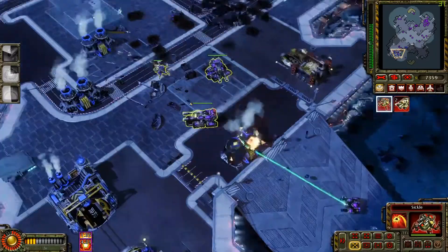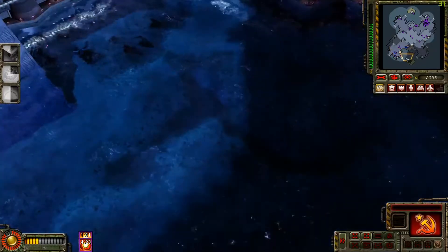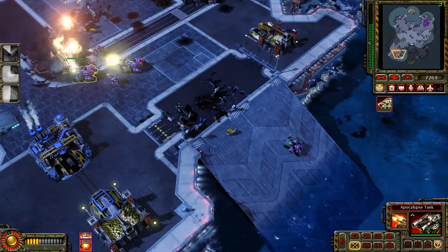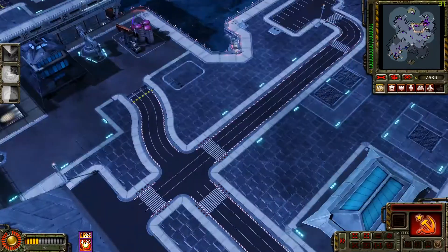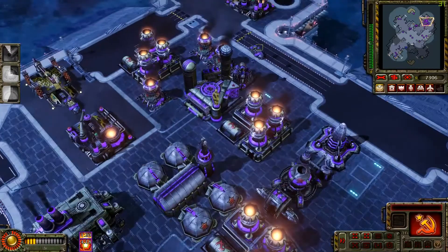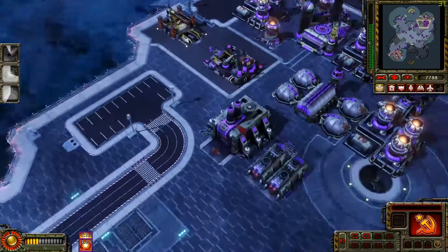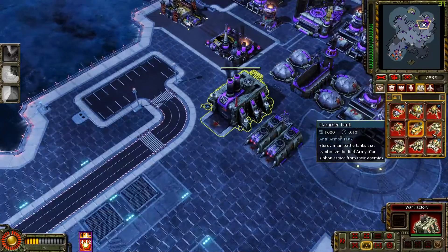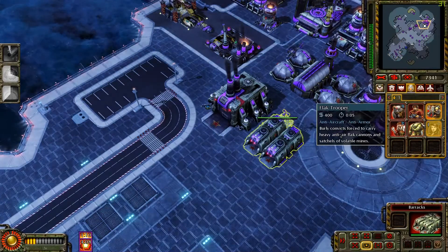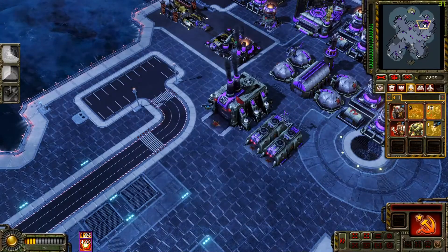At least we know the base is mostly destroyed — they don't have a good source of income. Let's explore the map. I totally forgot about this one — usually I would get more tanks, Natasha, and stuff like that. We got another orbital drop.